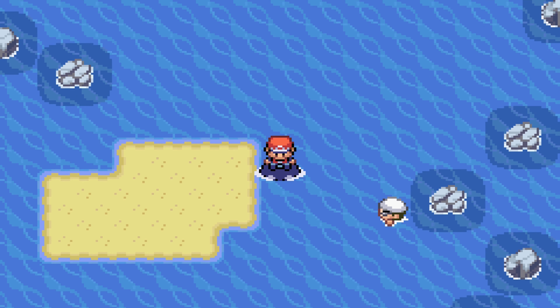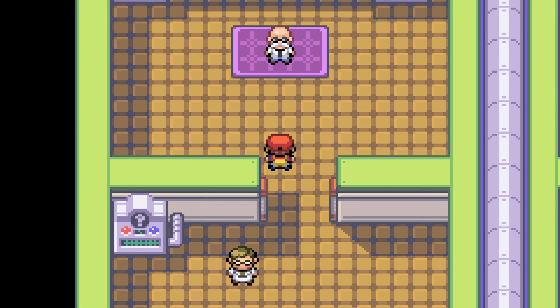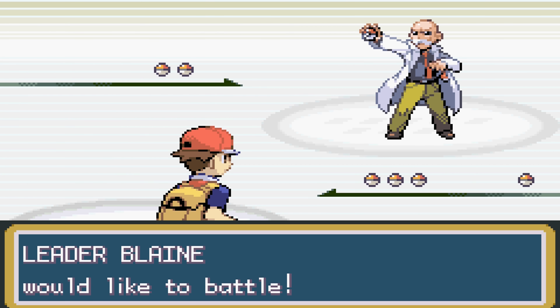Either way, we swim to Cinnabar Island, do the thing in the mansion, and then I probably forgot to record me beating Blaine the first time, which took me ultimately 12 attempts. Meaning I had to go back to the mansion, answer all these stinking questionnaires, and fight the dude once again. So here's how I defeated Blaine the second time.